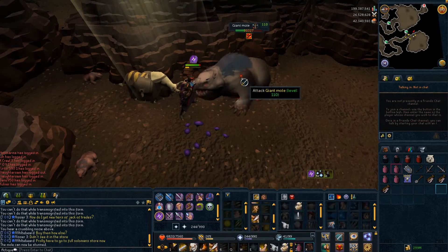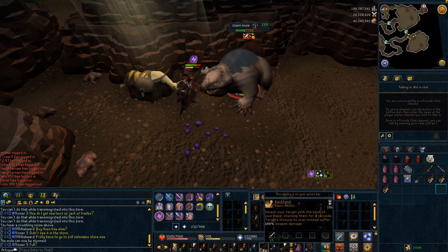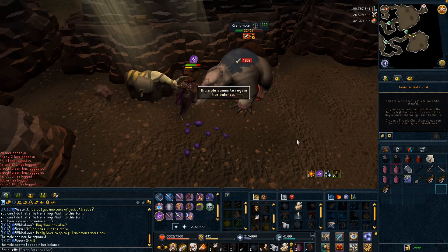There were also extra tiers added to Jack of Trades — tier 2 and tier 3 now require you to gain XP in 15 or 20 skills respectively, and they will also give you more XP.